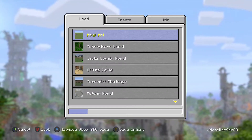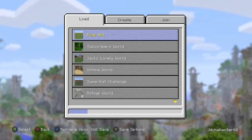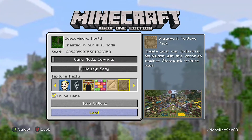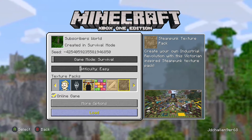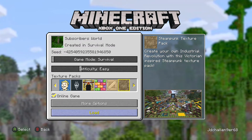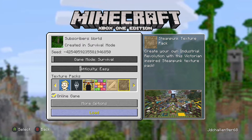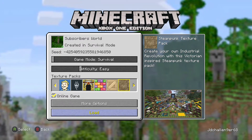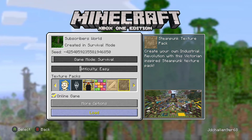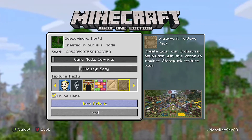I created the worlds about five minutes ago because I had a bit of time. We'll start off with the subscriber's world. This world is where people can join in and build whatever they want — their own house, pretty much anything. It's called a subscriber's world. Basically, subscribers join into the world; it's up to 16 players that can join. I've done some settings as well.